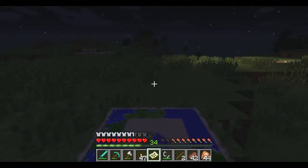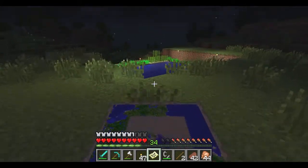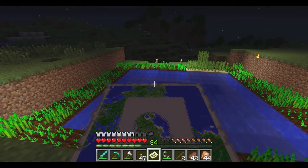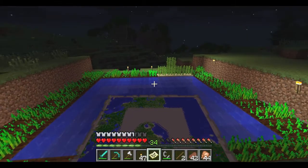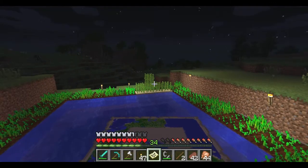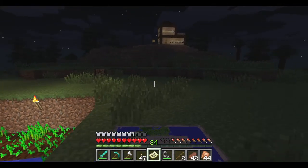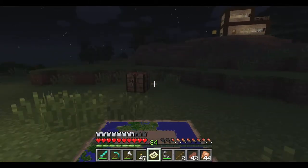But first I'll go over here and show you that. Right down here I have this big walled-out pond kind of thing with all my wheat and some sugar cane, lit by torches obviously. And then a random crafting table.